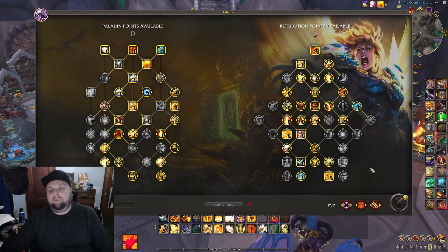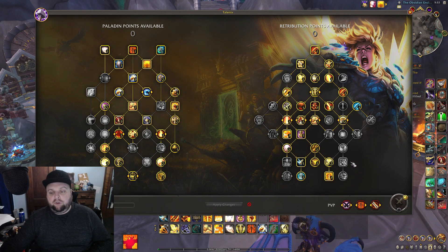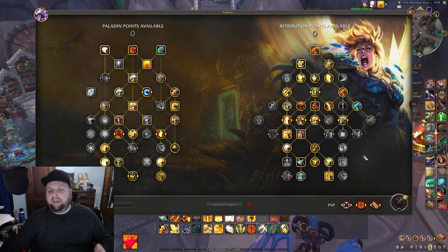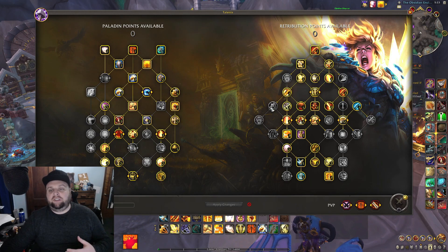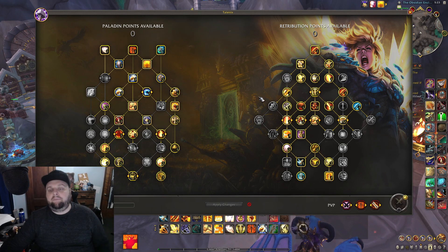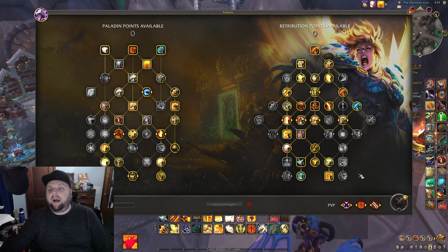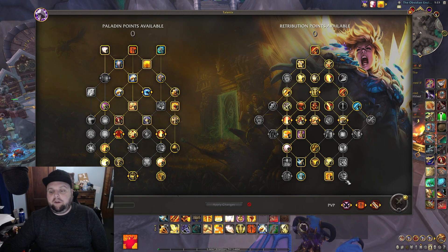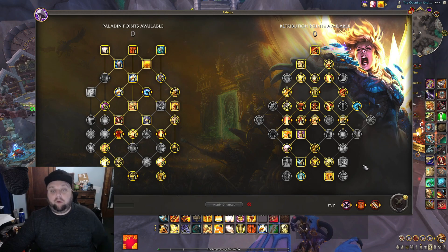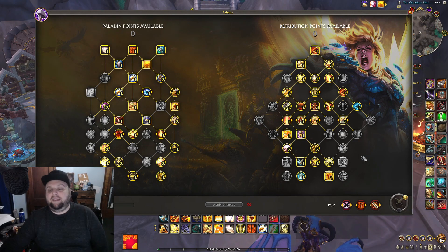So that's where I'm at on single target — mostly the same as everyone else except I think there's another viable build. If you simulate it, the consensus build sims about 2k higher, but I believe that's because of the priority. If you play it my way — prioritizing Judgment during wings — it should be equal or higher. I personally prefer the Final Verdict build, and I'm hoping the Last Paragon or Final Verdict just gets a buff so it's an easy choice.